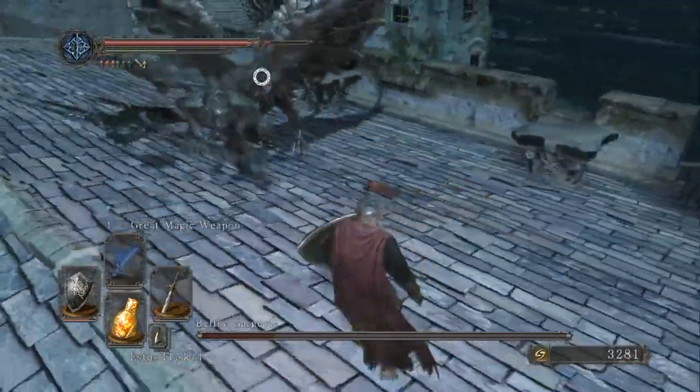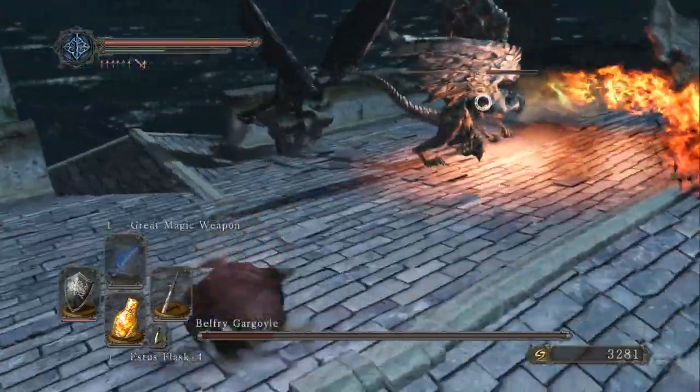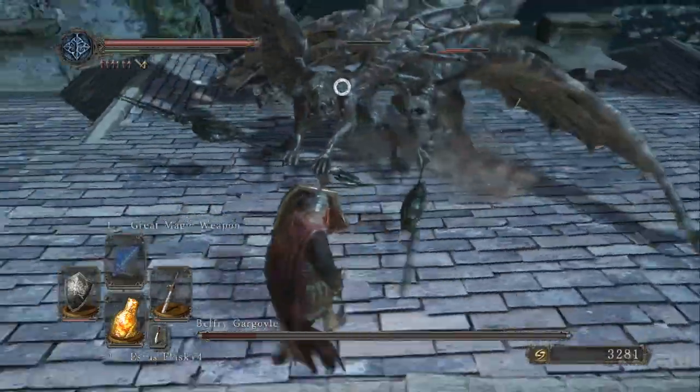So if one of them breathes fire, you can run past him or around the fire and smack him a few times. Right there is a good example — if I had been able to get to him a little quicker, but I still managed to get one hit off.